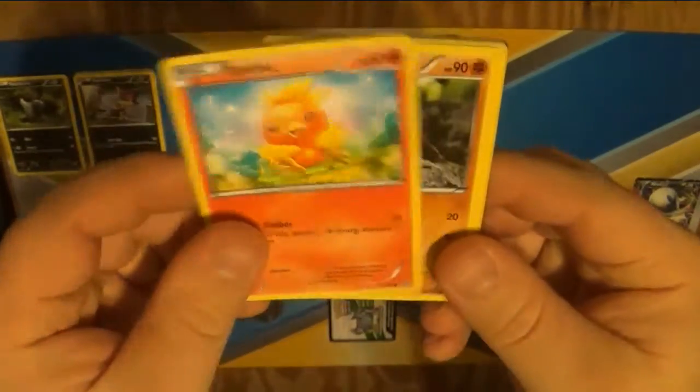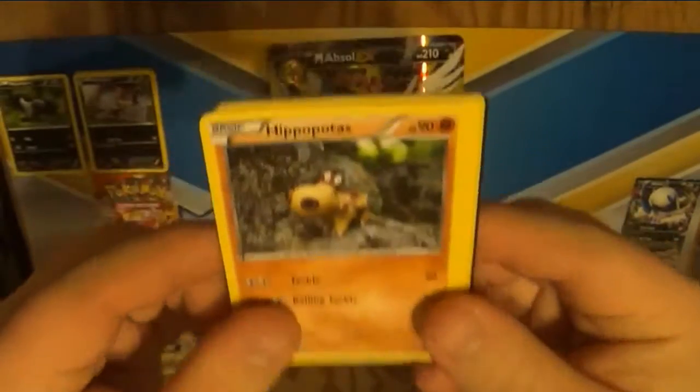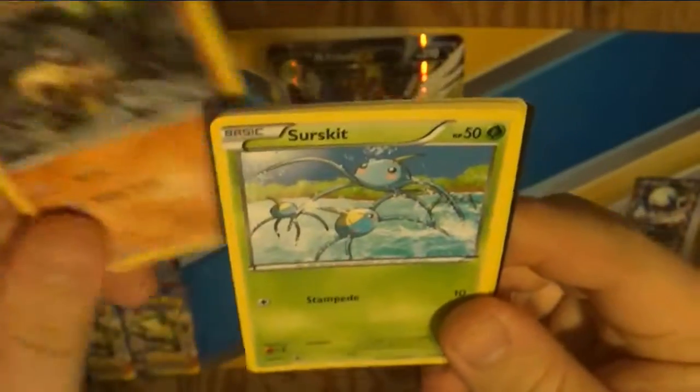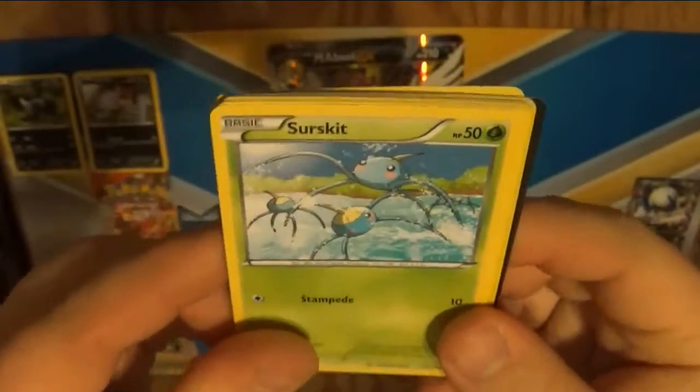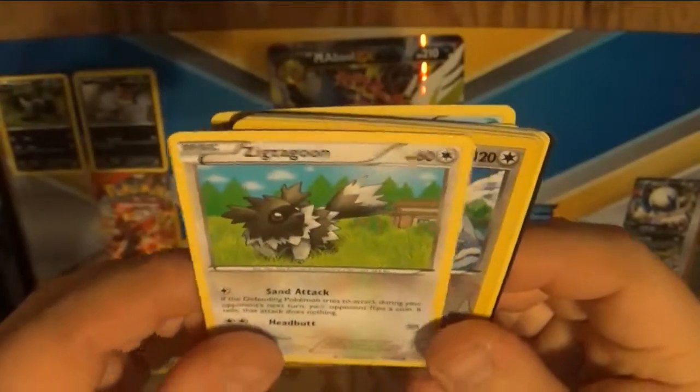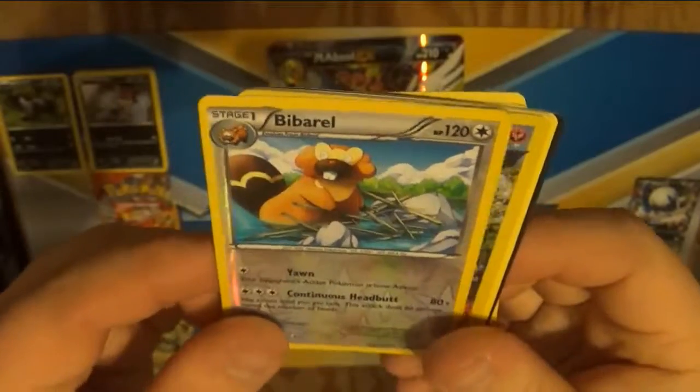We're moving on to the XY Primal Clash. I guess we'll do the Mega Guard of War first. There's a Torchic. Hippocatoss — can you see him? There he is. We got Surskit — I haven't seen that one. Barboach. Zigzagoon. Bee Barrel.